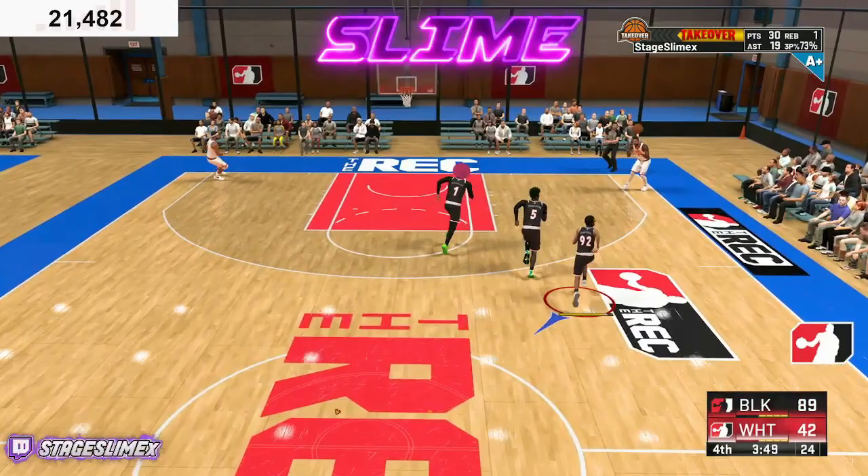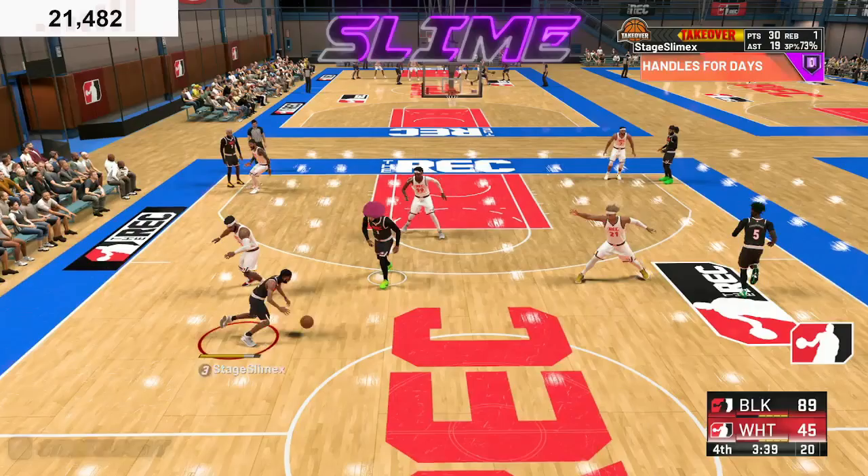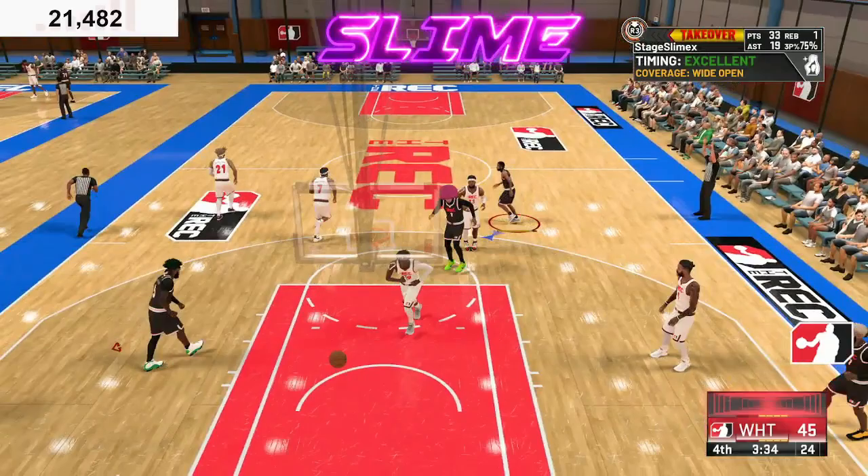The best rec lineup you guys want to have is one guard, three locks, and a center — a blue-red build that can catch lobs. Make sure your pie chart is yellow and green, and then your locks are green and red, or all red.